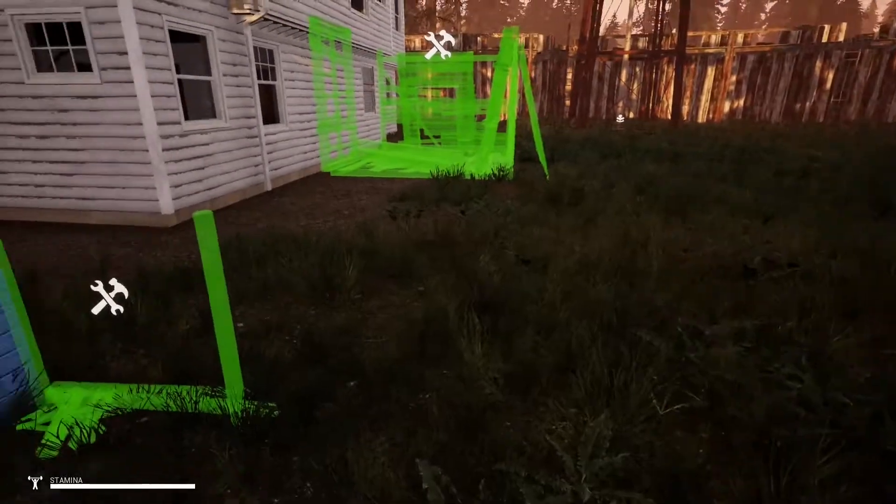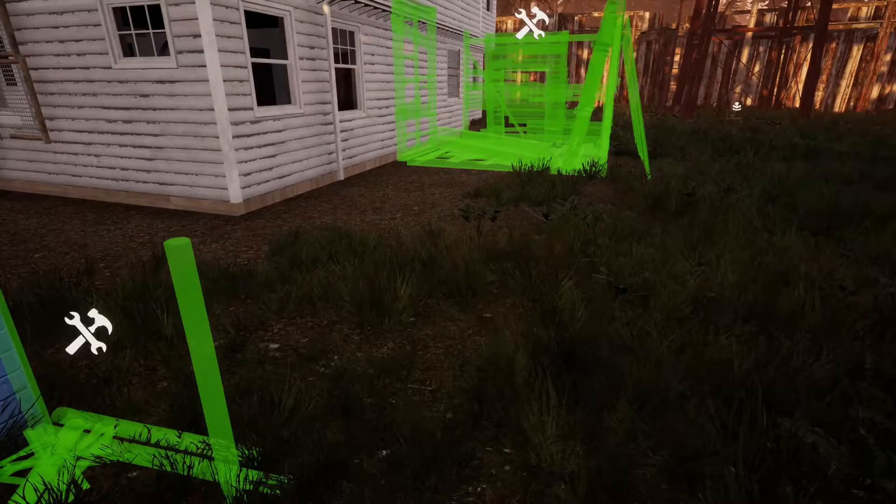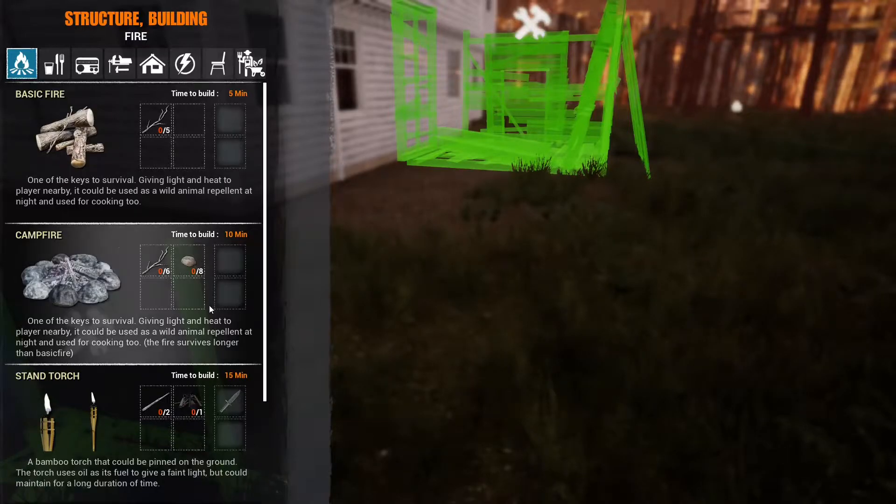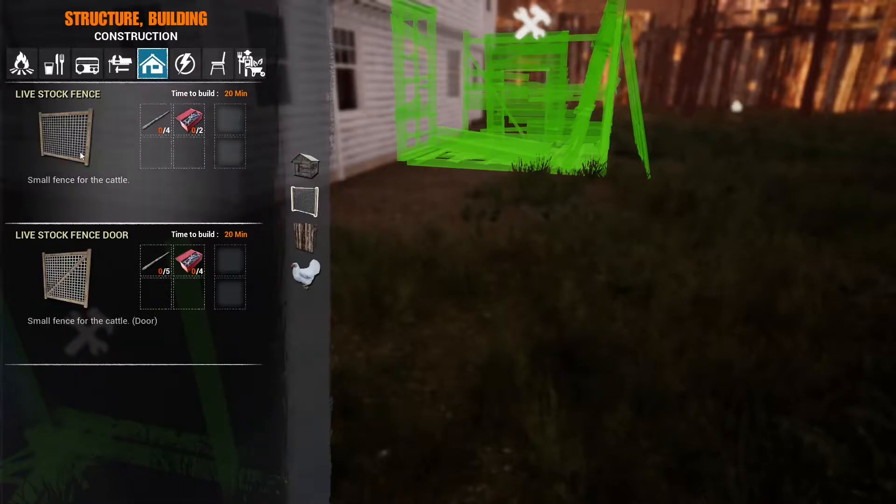So we can carry on with this. I'm not going to have any gates here or anything like that, because we can easily jump over anyway. Obviously they'll still be able to wander about, but they won't be able to get into where the actual farm is. And then I can work in peace — I can jump in and get it going without them walking in front of me and messing things up. Because they are so annoying. They really are.